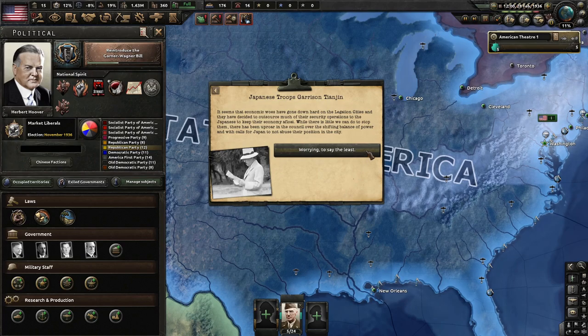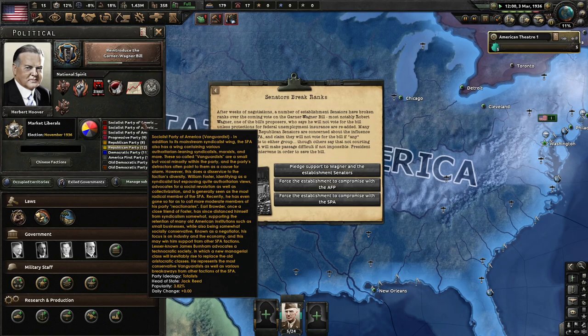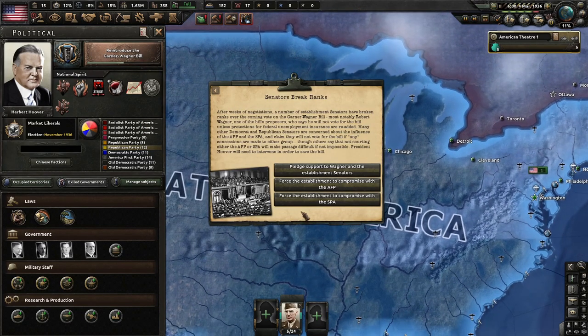Japanese troops garrison Tianjin — economic woes have hit the legation cities hard and they've outsourced security to the Japanese to keep their economy afloat. There's uproar in the council over shifting balances of power, with calls for Japan not to abuse their position. Also, if you want to know — with the Home of the Brave mod, you do not need to run Kaiserreich separately. I'm running four mods: Home of the Brave, State Chester Tool mod, colored events, and player-led peace conferences.